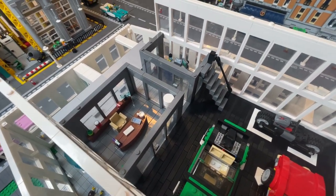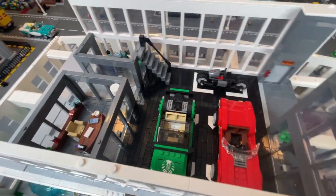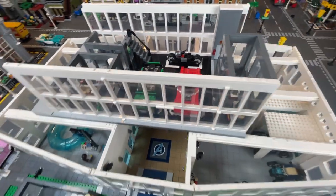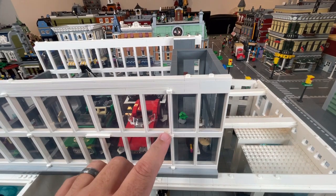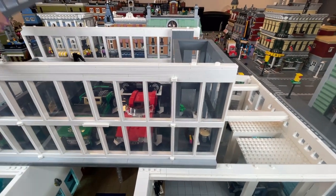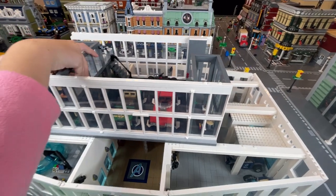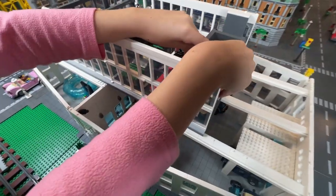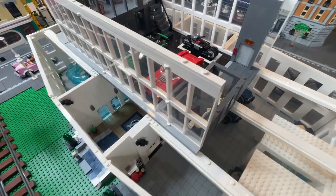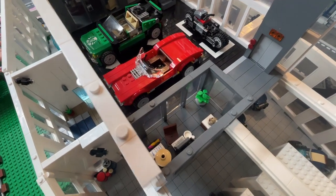This would be Coulson's office, and then we have Maria Hill's also over here. Kiwi designed a lot of these — she really worked hard on decorating. This office here has really tall glass walls, so it's kind of difficult to get down in there. We made that particular section modular too, and Kiwi's going to take that one off so we can look down in there. This was Agent 13's room.